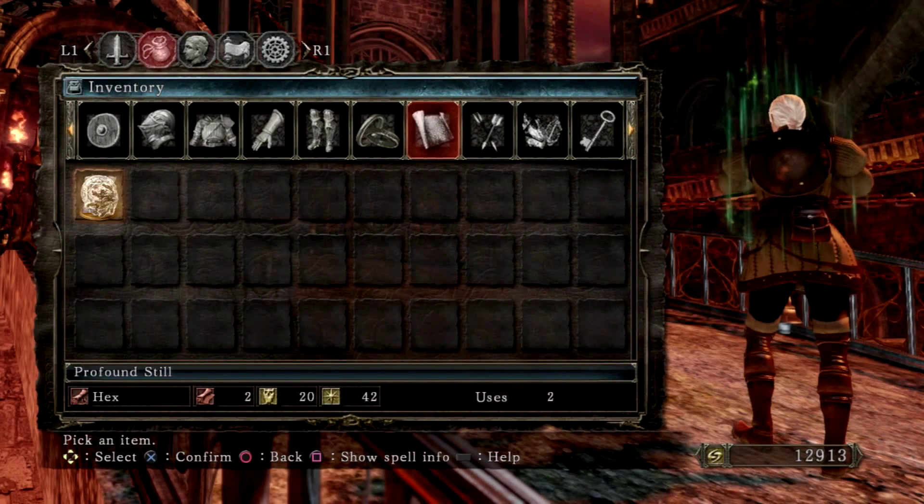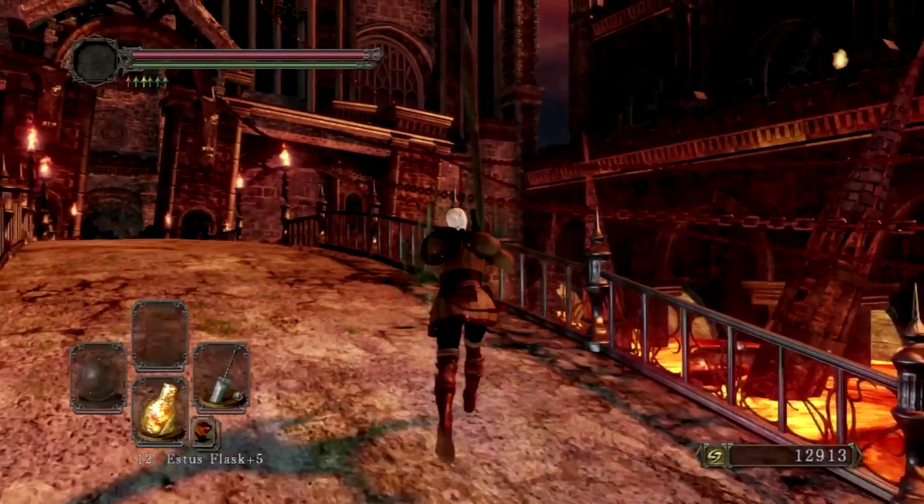Profound Steal requires you to have 42 faith and 20 intelligence. You also need 2 attunement slots just to equip the spell, but it is totally worth it.